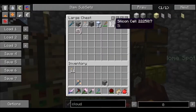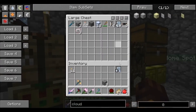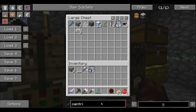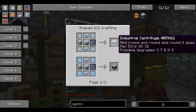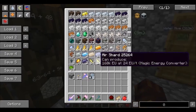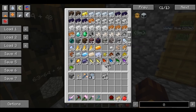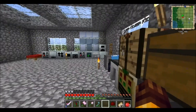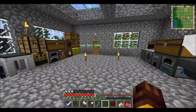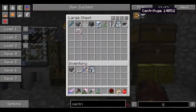We can make an induction furnace, and let's do a centrifuge too. The centrifuge is gonna need two machines. So we're going to need 18 steel, but of course it's gonna be made into plates — 18 steel plates.